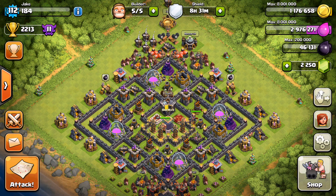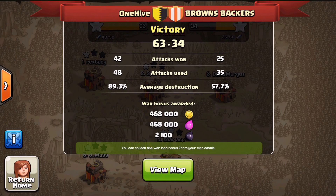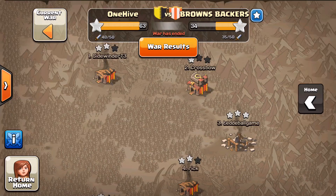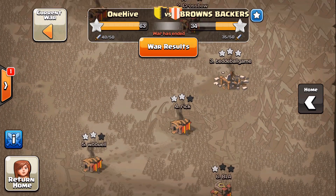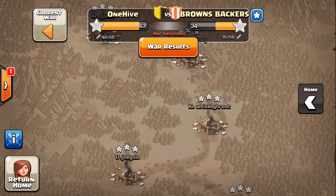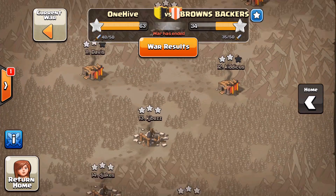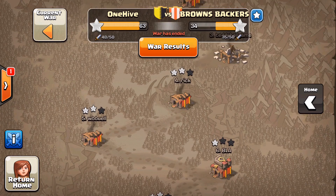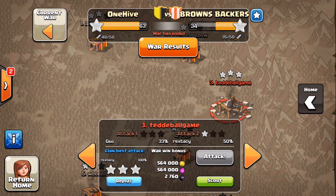What is up guys, Jake from OneHive here with the next war recap video. This one is not going to be terribly exciting — the bases, even the ones shown here, are not great. I don't know how we got matched up with these guys; their bases were not developed. We let one Town Hall 10 get away, but then a couple got three-starred. They have like 16 Town Hall 10s with infernos but just not good bases. Not a fun war, but a good one to practice some different things on, and we do have some good attacks to show you guys — just keep in mind these bases are not that developed.